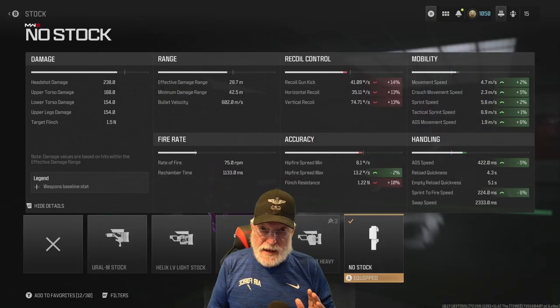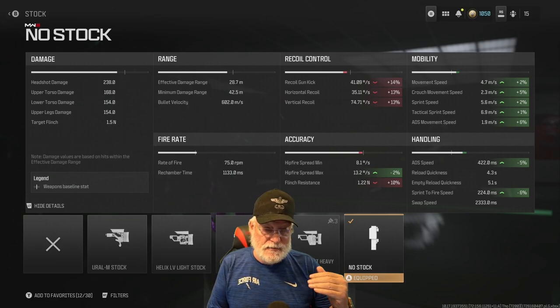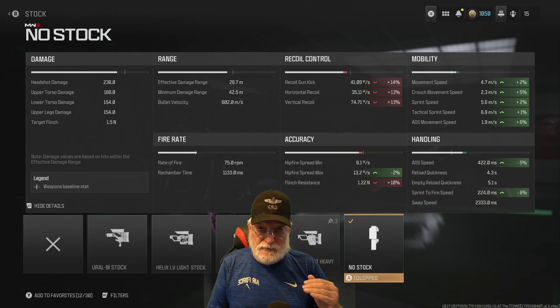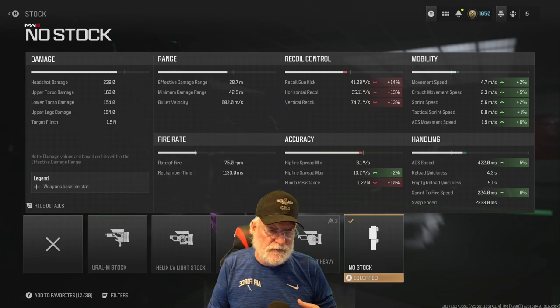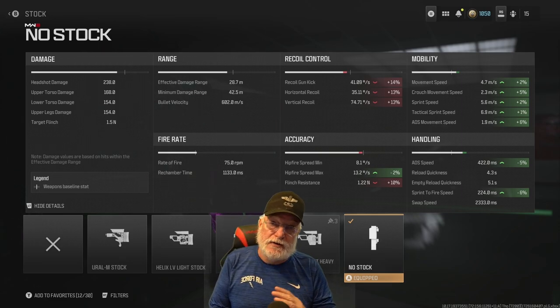No stock — if you want to move around the map with a sniper rifle, no stock's the only way to go. Don't worry about that recoil, because you're going to get one shot to eliminate somebody. It brings down the max flinch resistance just a little. ADS speed is 5% better. Sprint to fire speed is down to 224 milliseconds — that's assault rifle range. Tactical sprint speed is almost 7 meters per second, and you can run at 5.6 meters per second. ADS movement speed is 1.9 meters per second — you can come out of cover, shoot, and go back.